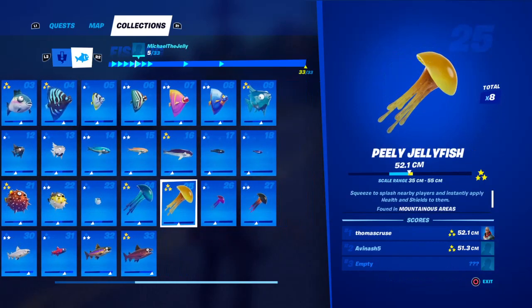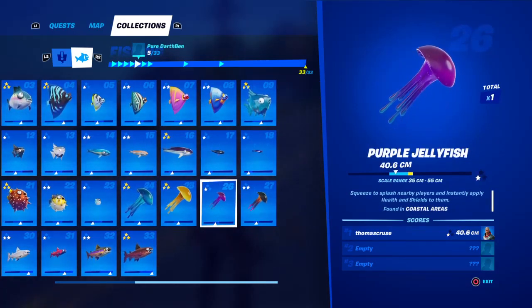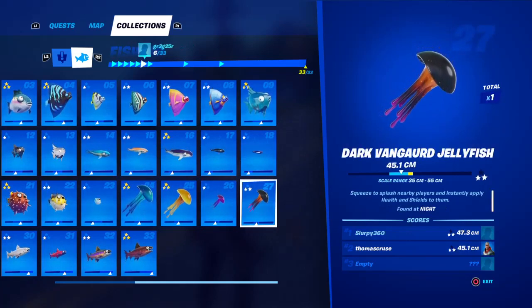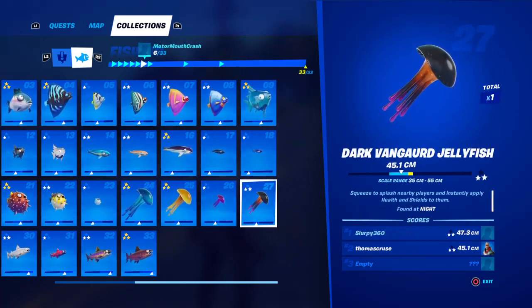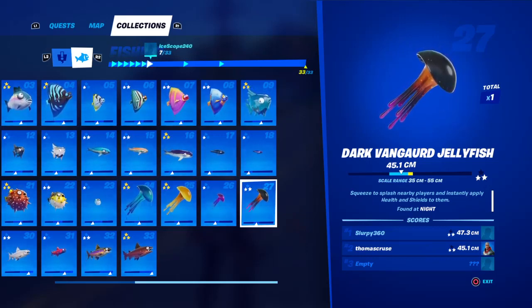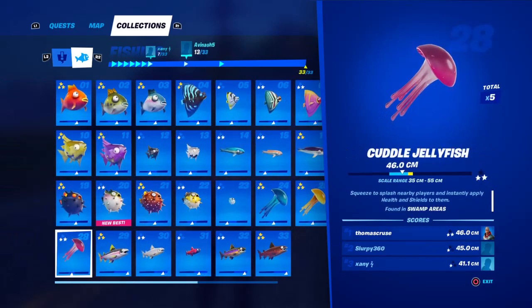Slurp jellyfish is found anywhere. Peely jellyfish is found in mountainous areas. Purple jellyfish is found in coastal areas. The Dark Vanguard jellyfish is another one that people have always had trouble with — you have to go to Slurpee at night and you'll probably get it there. It says found anywhere at night, but really I've only ever found it at Slurpee, and a lot of people have had trouble with that. The Cuddle jellyfish is found in swamp areas.